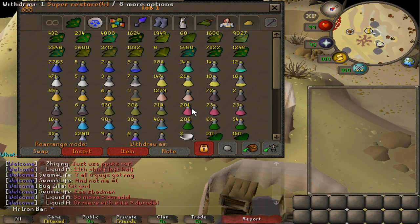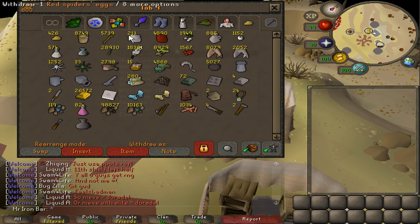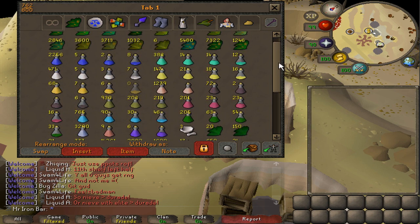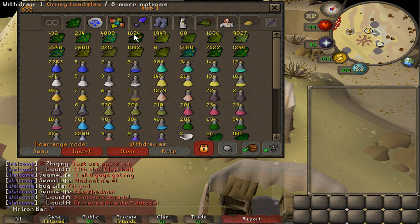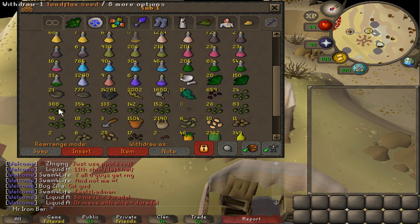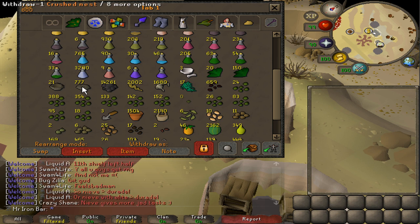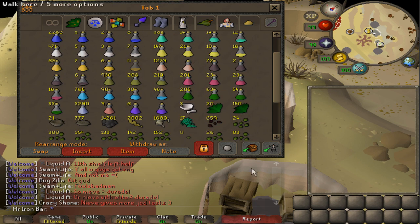The potions I use for raids — the brews and restores — are starting to run a little low. For the super restores, I have enough Snapegrass and red spider eggs to make a solid 1,000 super restore three-dose potions. Pretty much gathering-wise, I'm already done. Same with the brews — I have over a thousand-plus toadflax and enough seeds to make thousands more. The only restriction is crushed nest, but I already have enough for about 800 more brews. So I just need to go make the potions. I'll get all that done this week.